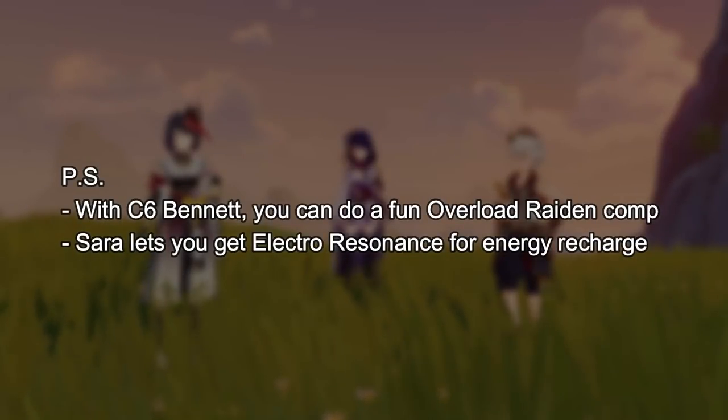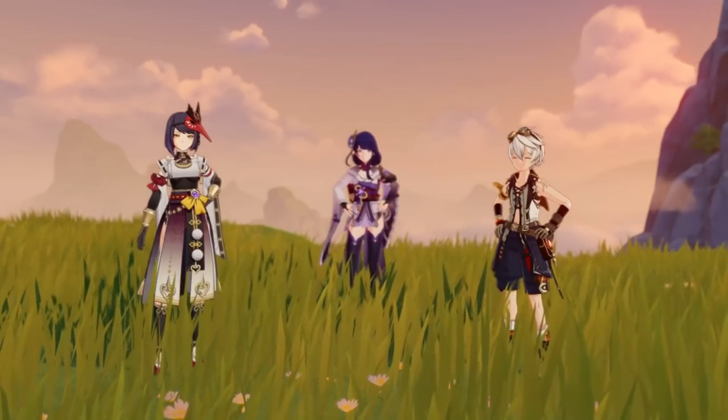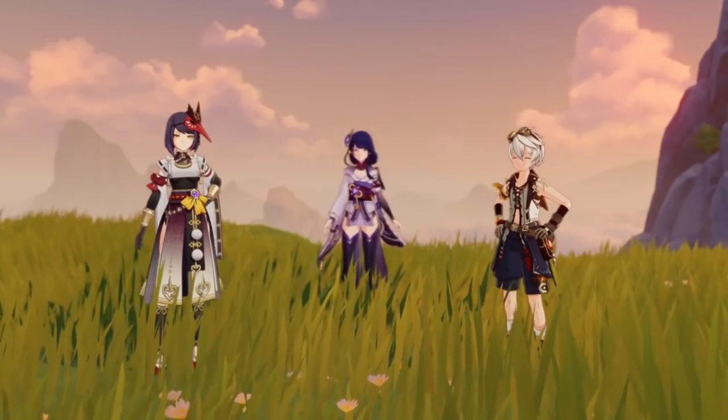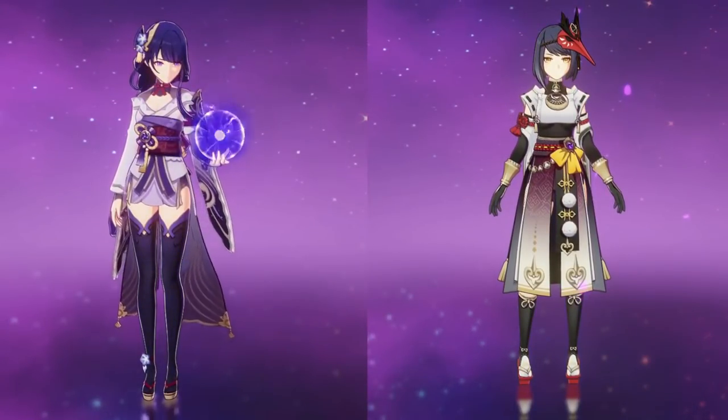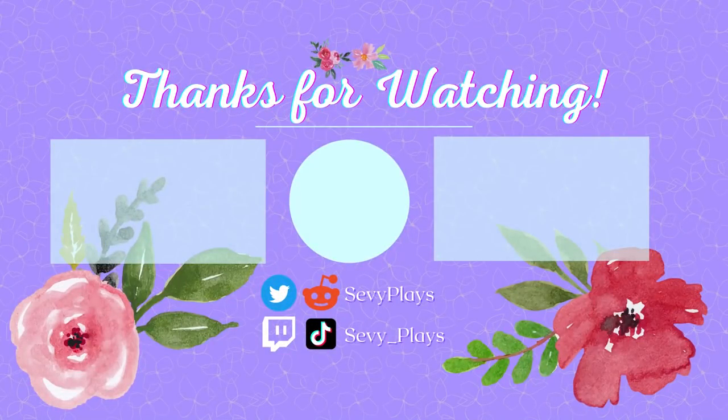As for the gameplay mechanics and whichever you enjoy playing more, that's a subjective thing for you to decide. Personally, I would pair Sara with Raiden most of the time even if she's not on C6, simply because I love some canon lore consistency — plus they look amazing together. If you want to hear my review and other thoughts on Sara, I'll link my videos in the description. Are you sticking with Bennett for your electro units or are you happy that Sara can finally take his place? Or maybe why not just build both? Let me know in the comments, don't forget to like and subscribe if this helped, and I will see you in my next video. Take care!